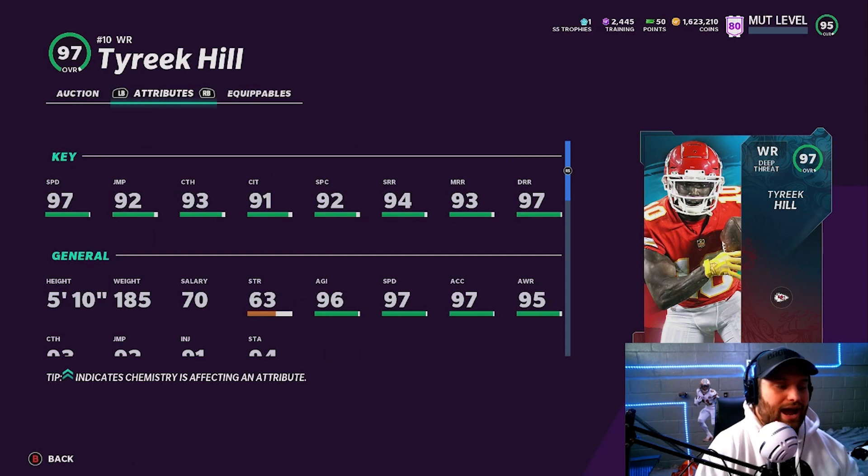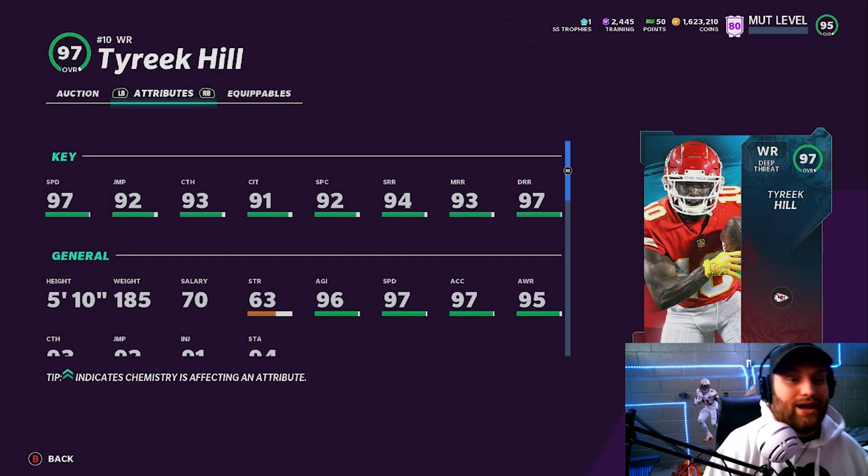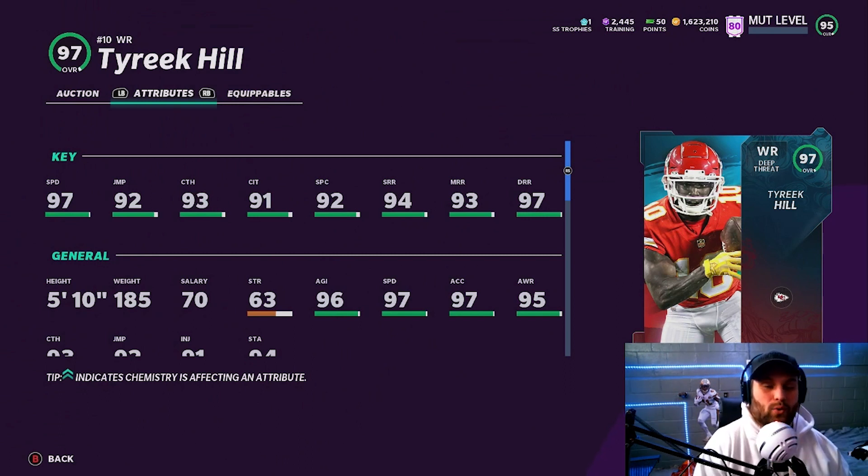At number 4 we have Tyreek Hill — 97 base speed, and you don't even have to power him up to get him to 99 speed. This is where the top four guys are all very interchangeable; you could make a case for him being number one. I have him at four mainly because route tech is at three AP right now for wide receivers, and there are guys above him with better archetypes who can also reach 99 speed. But his route running is insane, his catching is really good, and he's honestly just an easy dub for your team. A really really good player to add.